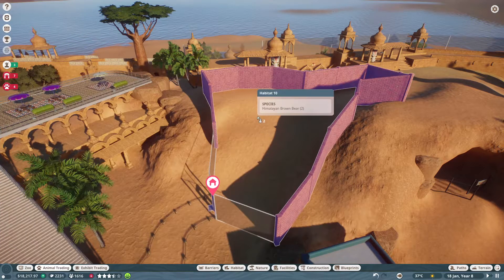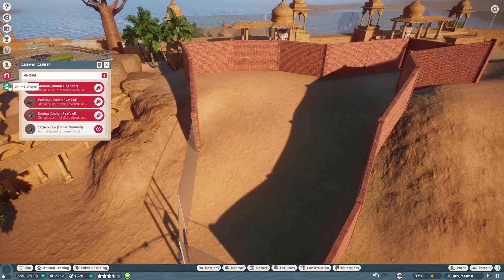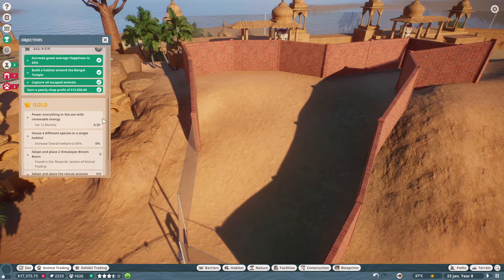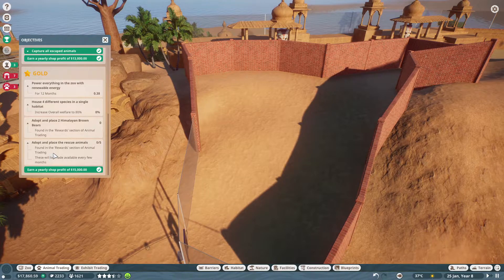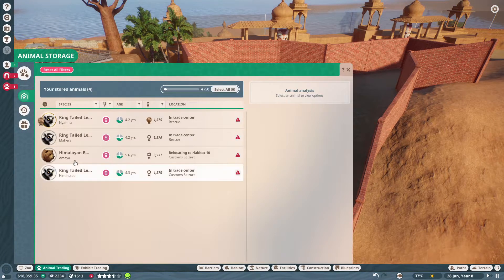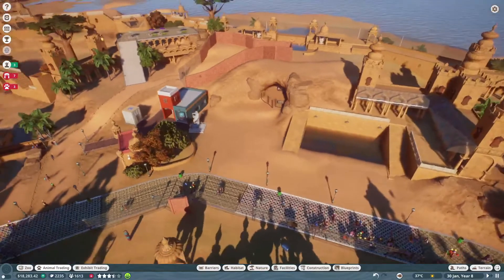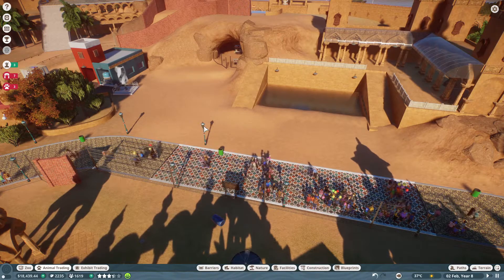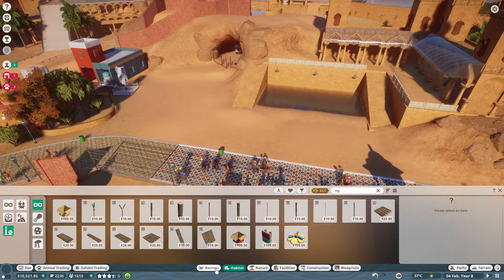Once I get an exhibit built, I'll worry about everything else. Okay, so we have this here. Put some glass right here and then we'll edit the whole entire barrier and make the whole thing taller because I don't want the bears to escape. We'll put a gate in here and I guess we'll just place the bears in. Oh, this looks so bad — I want to apologize ahead of time for how terrible I am at making exhibits. I don't know why I do such a bad job with it.